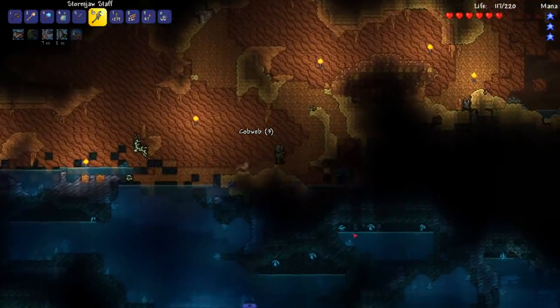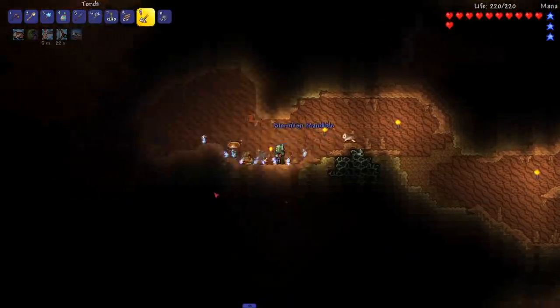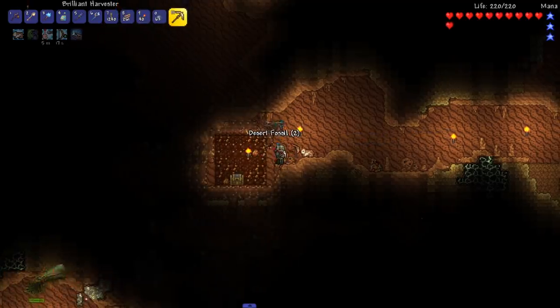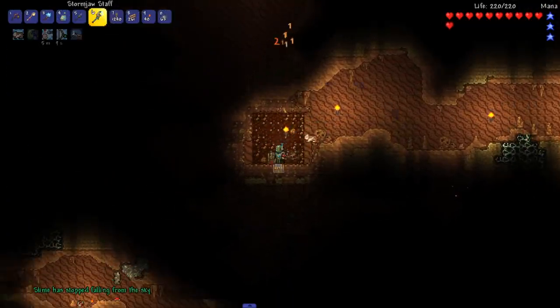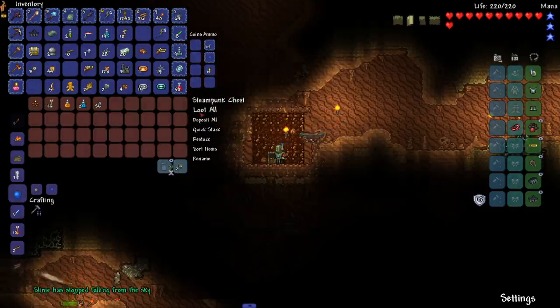Let's get out of here. I think I found the shrine — there is no way this isn't the desert shrine. We can actually mine Desert Fossil — didn't know this pickaxe could do that. Boom — Menacing Luxor's Gift! Menacing is fine, I'd kind of prefer Warding but it's all good.